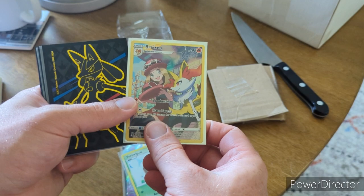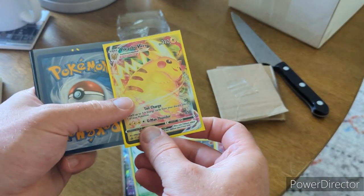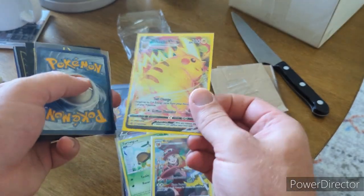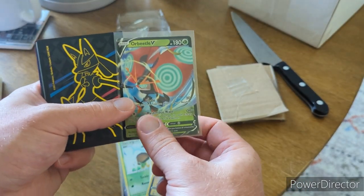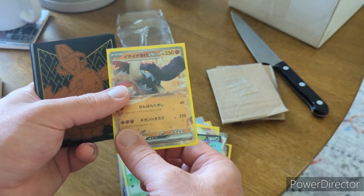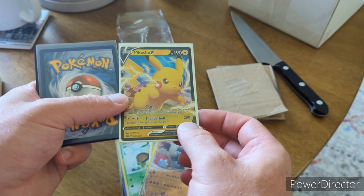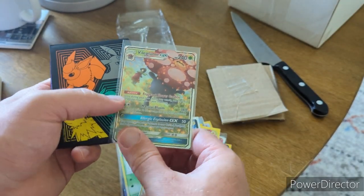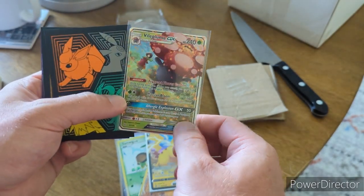We got a Braixen Trainer Gallery, a Pikachu V-Max — that's cool, and it's a promo — an Orbeetle V, a Great Tusk EX Japanese, and a Pikachu V Black Star promo.